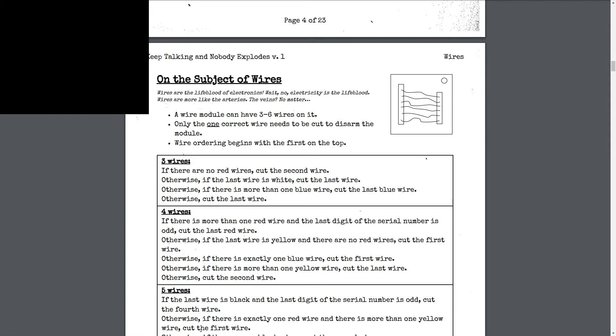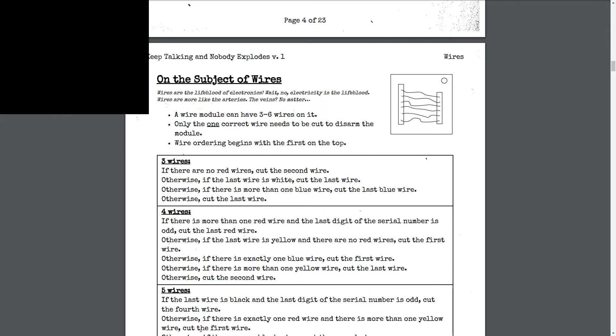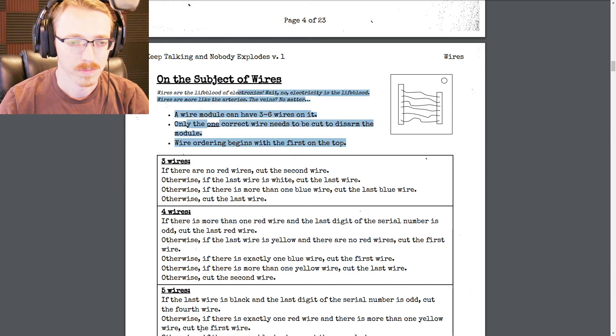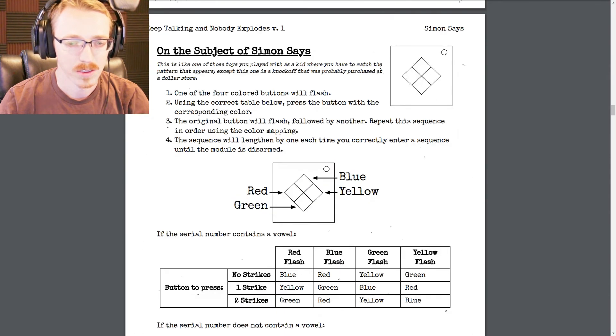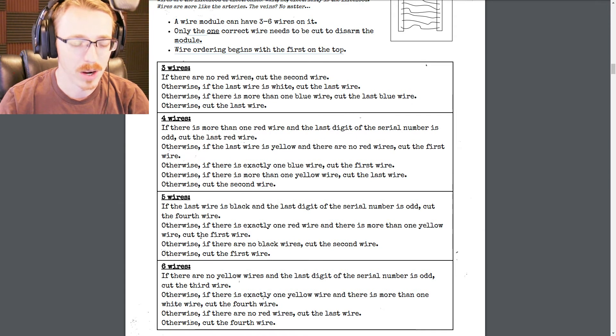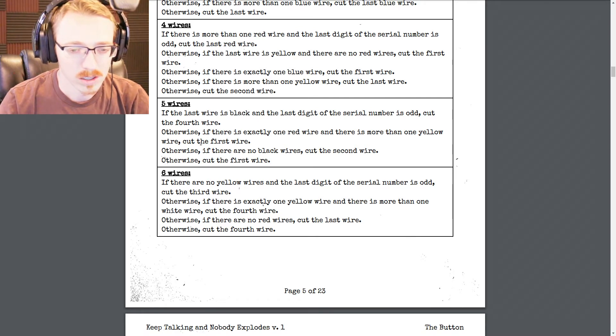This bomb will only be half comforting — five minutes, three modules, three strikes. Starting! We have a wire module, a hieroglyphics module, and a module that looks like Battleship with pegs — that's the maze. Let's start with wires. Six wires total. Are there any yellow wires? Yes, one — second to last. Is there more than one white wire? No, just one. Any red wires? No. Cut the last wire.